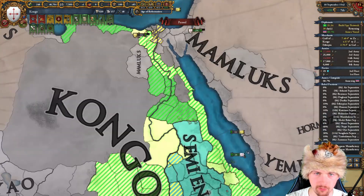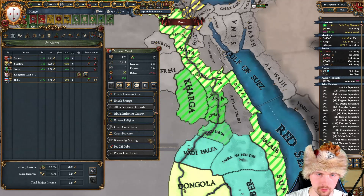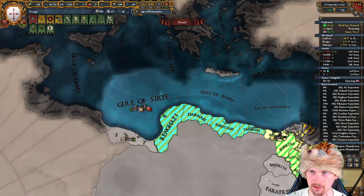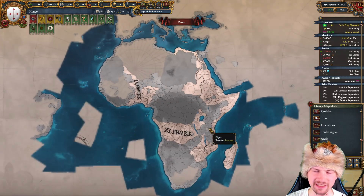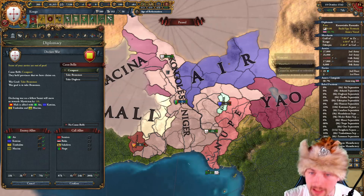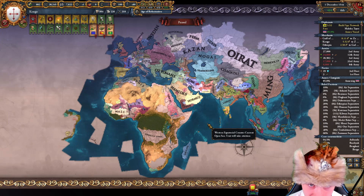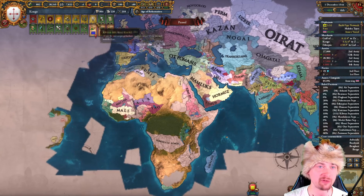Time to peace out the Mamluks. The provinces around here I will give to my vassal Semien, and the provinces bordering Tunis I am going to keep for myself. I'll start building a spy network on Tunis. You can see on the player map mode we are quickly getting towards our goal. As for the western conquest, I'm going to attack Mali and call Air as a co-belligerent. That took some time, but now I can see all of Africa, most of Europe, and most of Asia automatically.